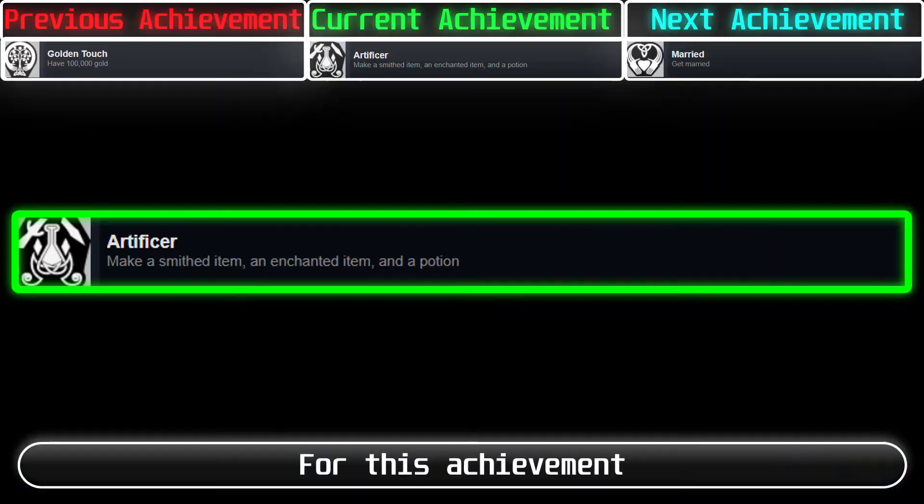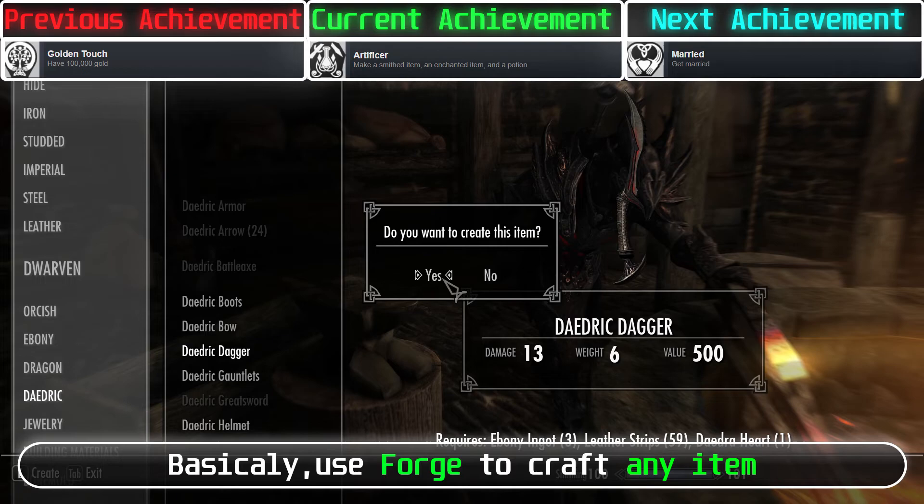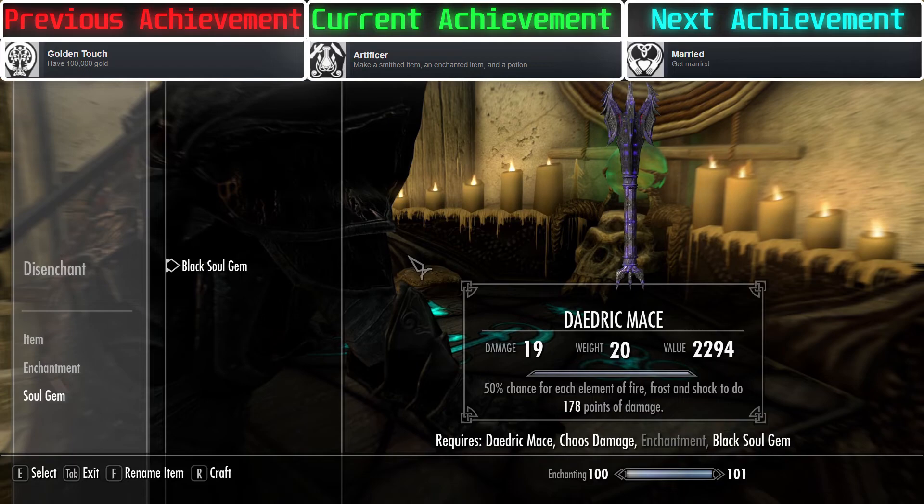For this achievement, you need to make a smithed item, an enchanted item, and a potion. Basically, use a Forge to craft any item, use an Arcane Enchanter to enchant any item, and use an Alchemy Lab to create a random potion.